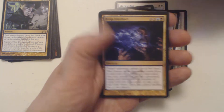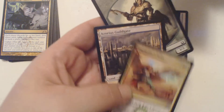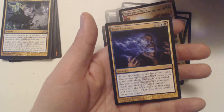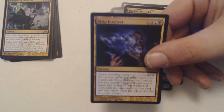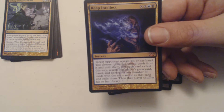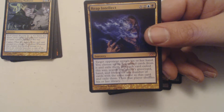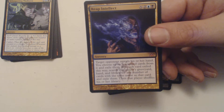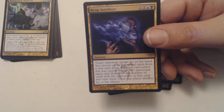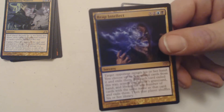It is a mythic — it is Reap Intellect! Good thing we opened up another pack. We also got a foil, a Warleader's Helix, Azorius Guildmage, Azorius Guild Gate, and a Centaur token. Reap Intellect is X, two, a blue and a black sorcery — target opponent reveals their hand, you choose up to X non-land cards from it and exile them. For each card exiled this way, search that player's graveyard, hand, and library for any number of cards with the same name and exile them, then that player shuffles their library. A really good way to screw somebody over if you know what deck they're playing.